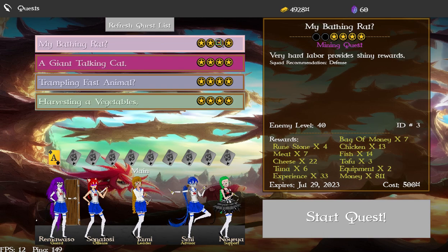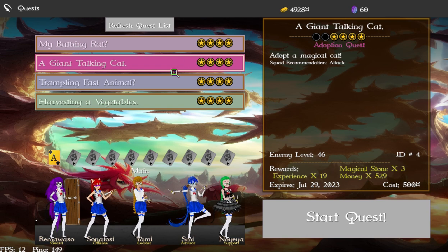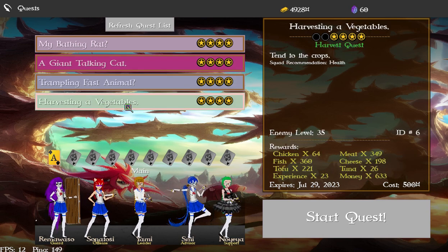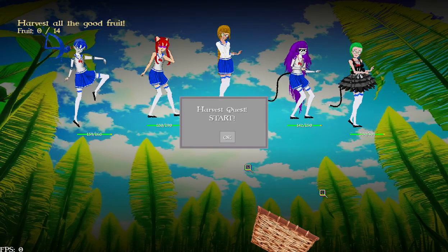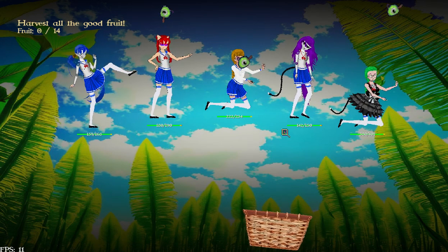Since I failed the quest it's still available to retry. I'm going to skip the adoption and capture quests for now. Next up is harvesting — you have a basket, and everyone's life will drain as they work, so this quest type is best if you have healers.